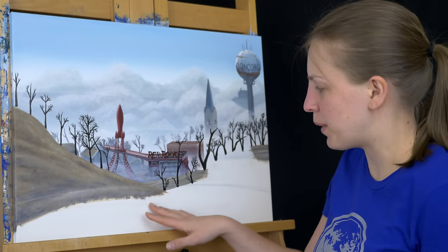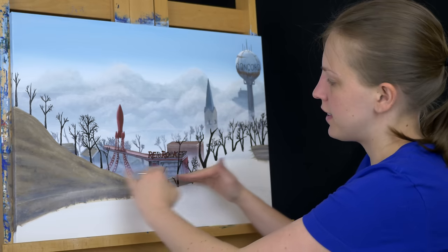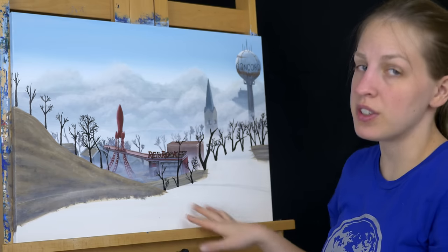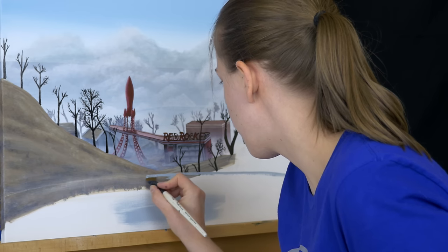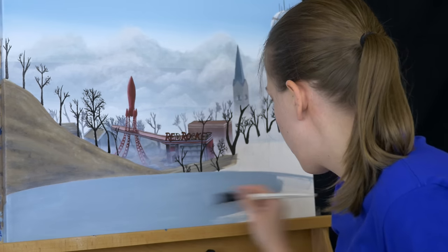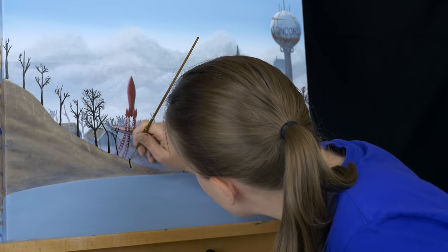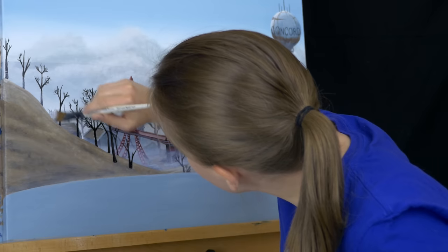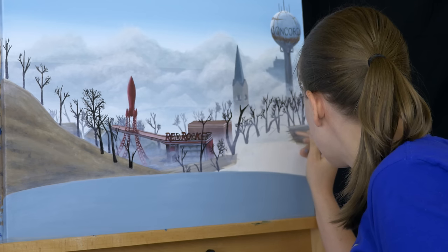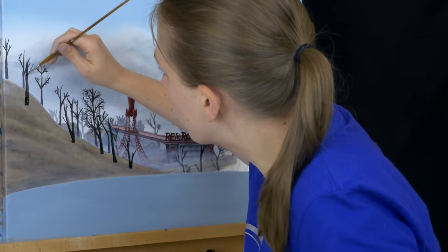Still waiting on things to dry, so I thought I'd block in the top of the vault here. I took some time to make sure it was even on both sides - it just has a slight curve. I'm going to use kind of this light blue color I have here to start to fill this in.